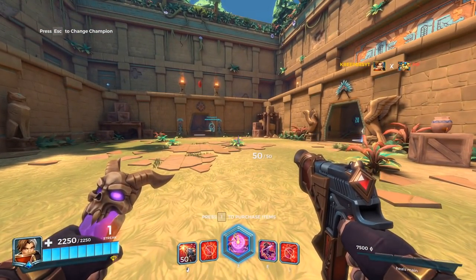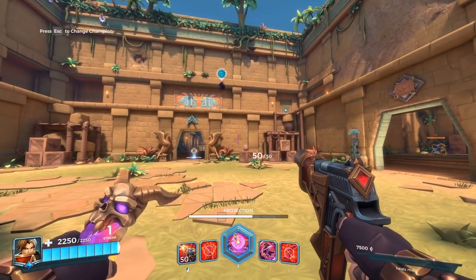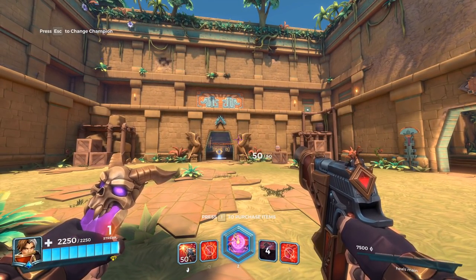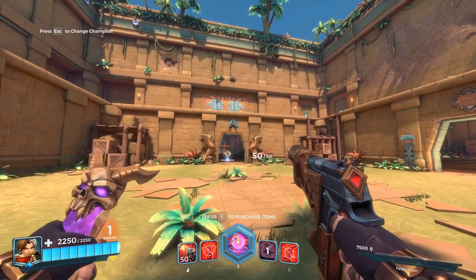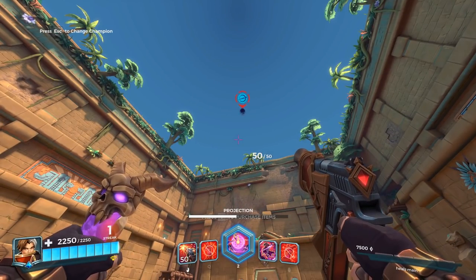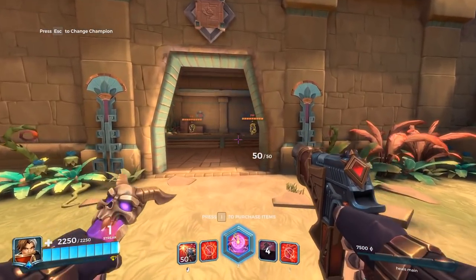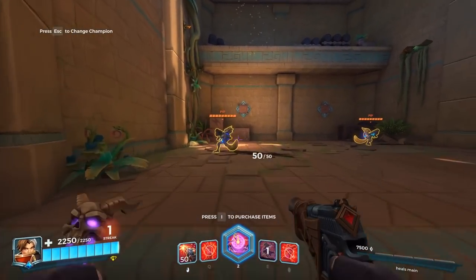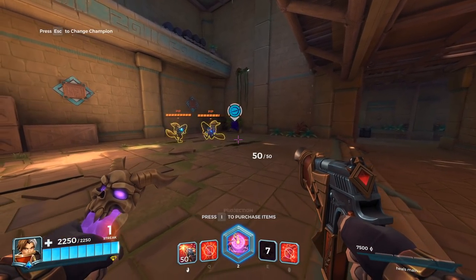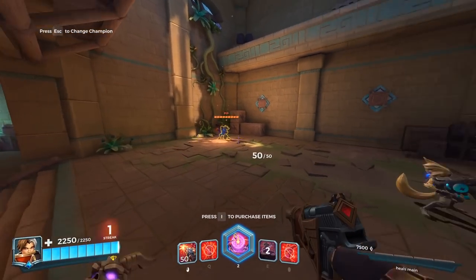His movement ability — the F or Shift — is his dagger. You throw the dagger, and if you see the little projection bar on top of the ultimate and trigger it again before the bar goes down, you can teleport wherever the dagger goes. It also deals damage to people you hit and slows them down for about one second.